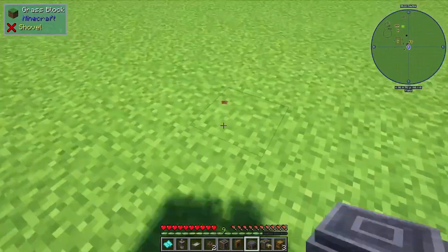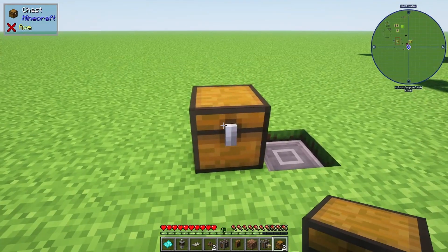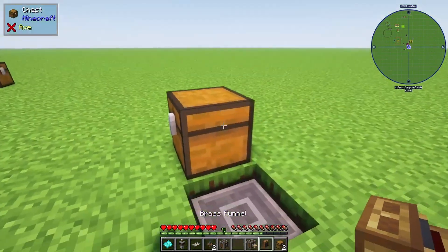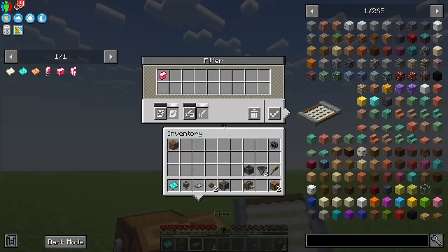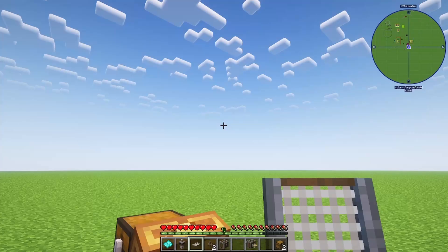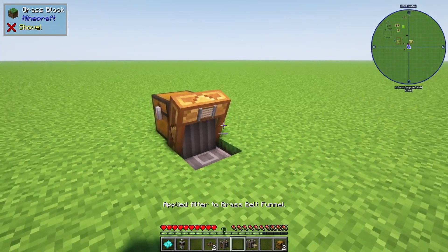We're going to start out by placing our depot down, and then adjacent from that we're going to place our chest. After placing down the depot, we're going to place our brass funnel — shift place — and then we're going to place our filter with polished rose quartz and then allow list. Find the filter and place it there.